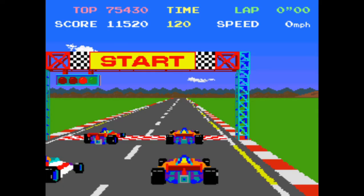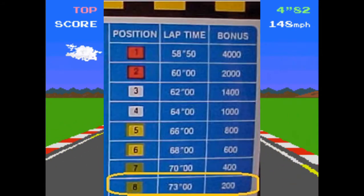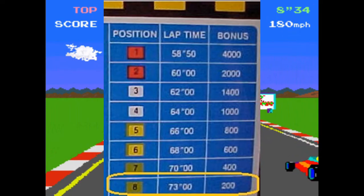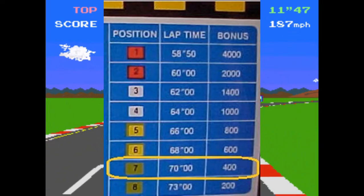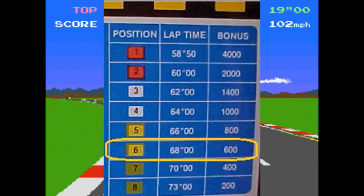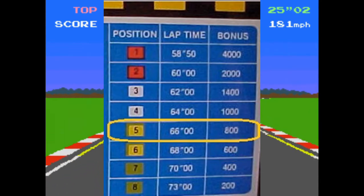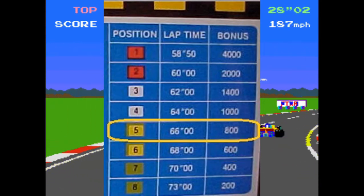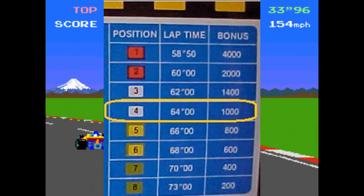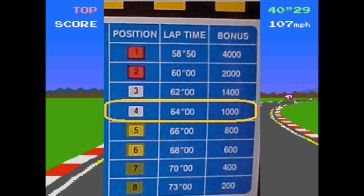You will also earn bonus points based on what position you begin the main event. A qualifying lap of 73 seconds or less earns 8th starting position and 200 points. 70 seconds or less earns 7th and 400 points. 68 seconds or less earns 6th and 600 points. 66 seconds or less earns 5th and 800 points. 64 seconds or less earns 4th starting position and 1,000 points.